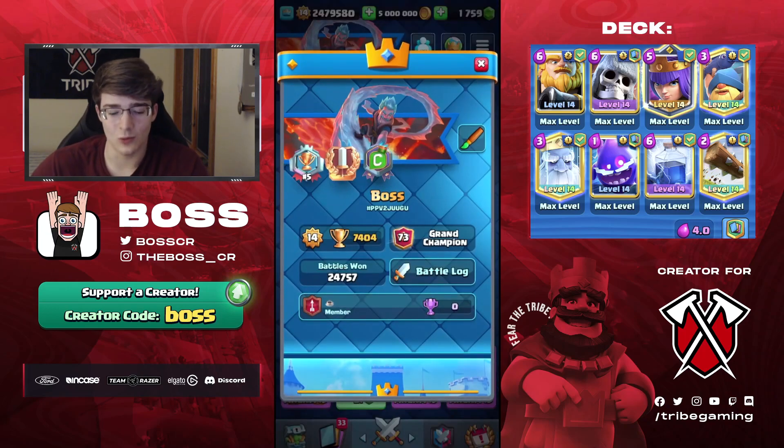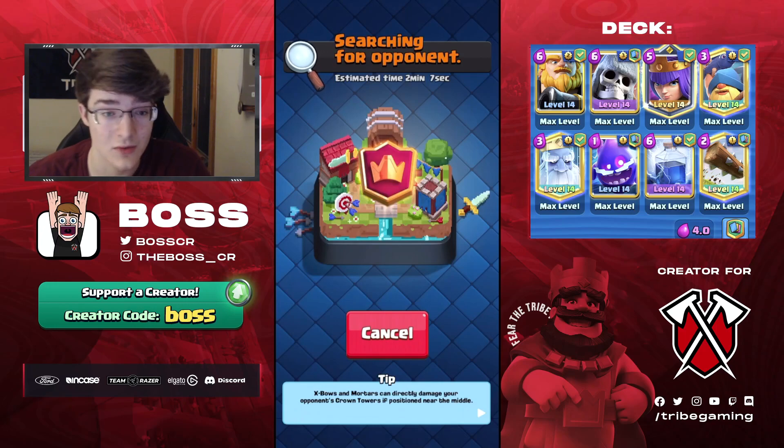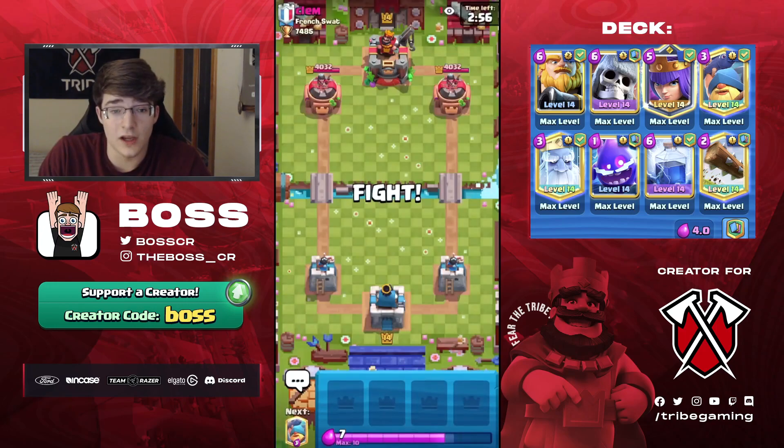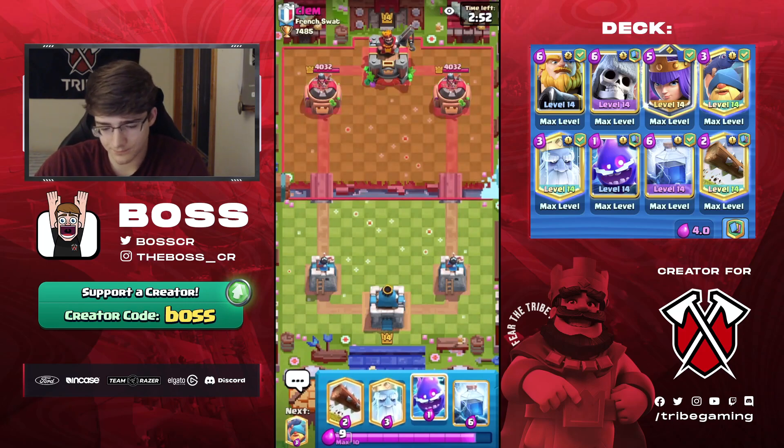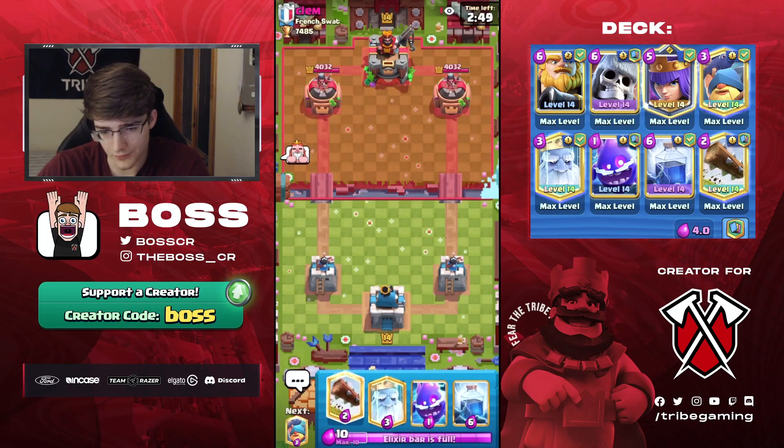Let's play one more game this video. Okay, this will be our last game against Clem. Let's see what this guy's got — I haven't played against him before, I don't think. We're just going to go E-Spirit.